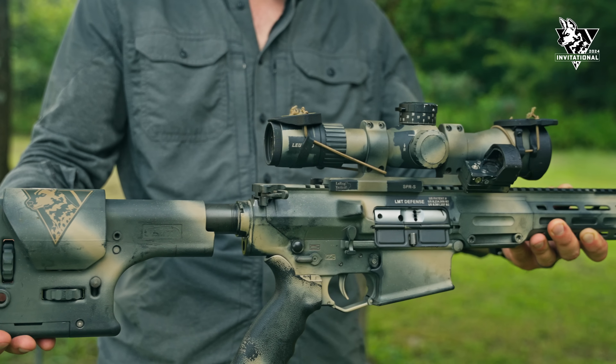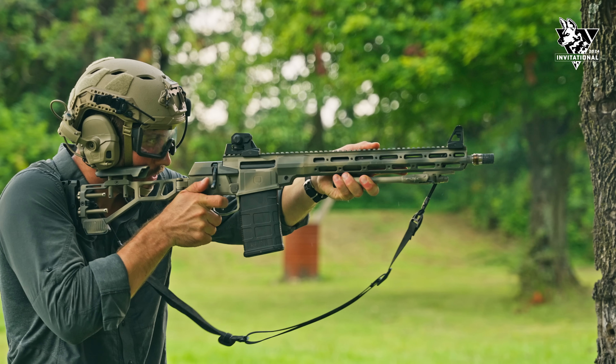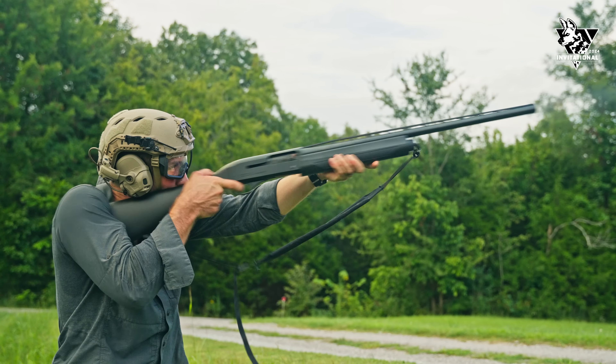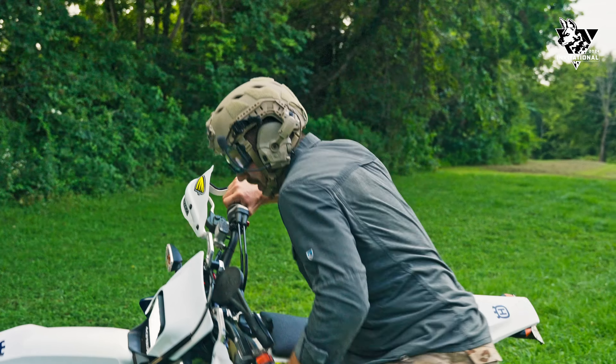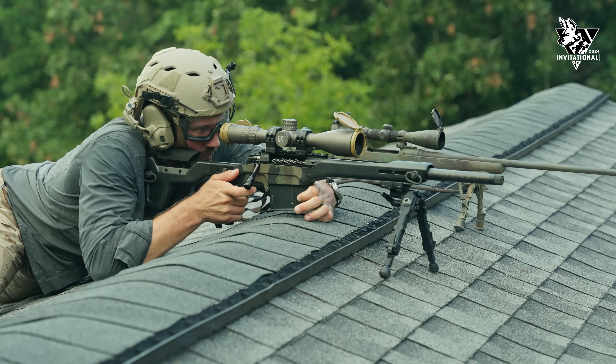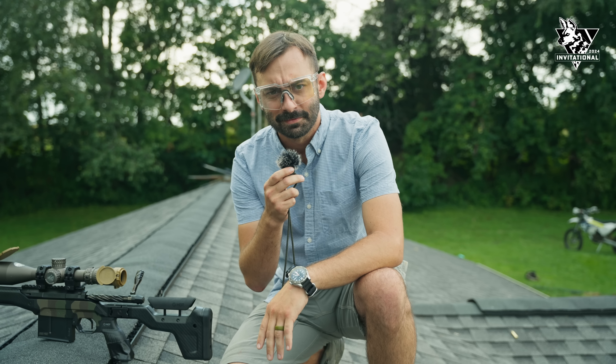The shooter must then grab the MCX and take an ATV up the hill to the CQB stage. Once inside the structure, the shooter must engage with an MCX and switch to their concealed carry handgun, then make their way out to the house to stage six, where five guns are staged: a .357 Magnum, Walther PPQ, Tavor X95 with irons, LMT-308, and a Q-Fix with irons.